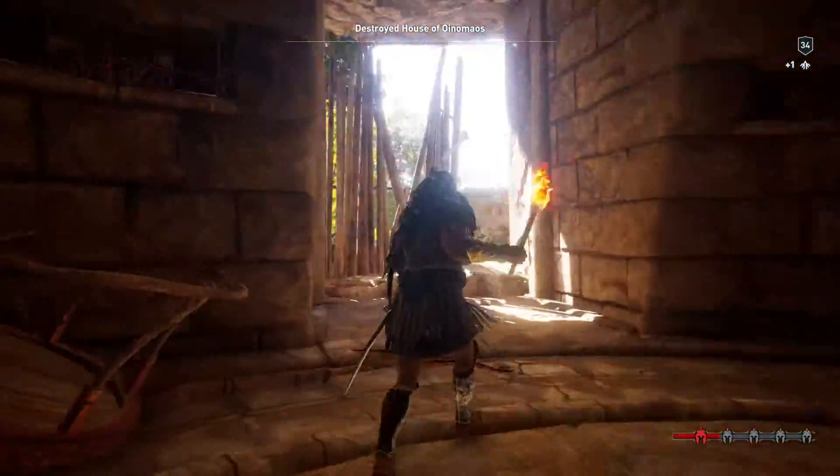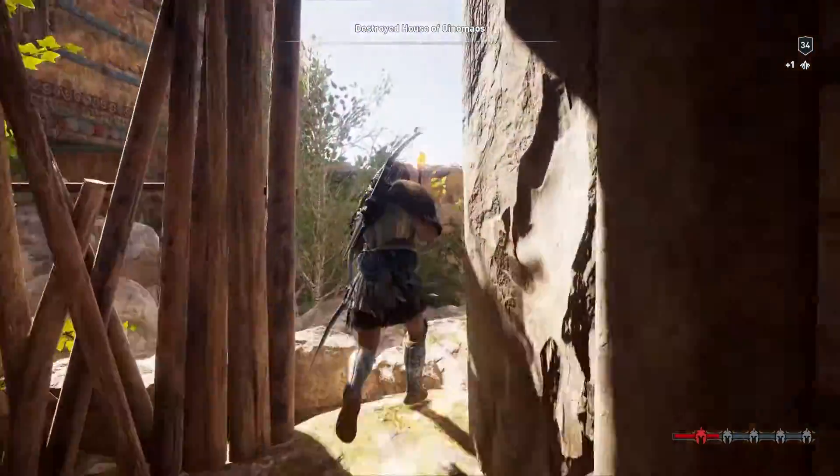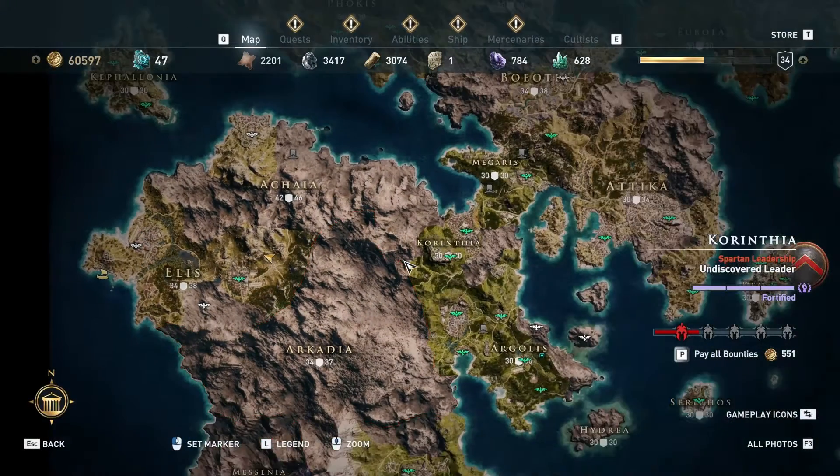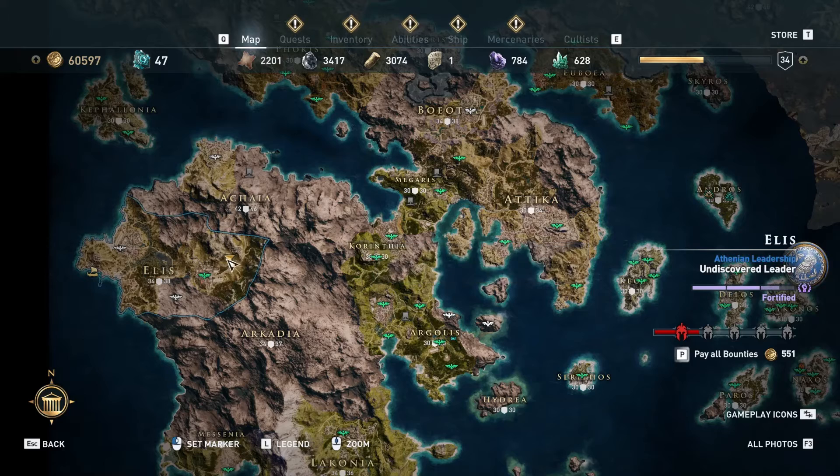Out into the sunlight. And now for the map location — it's in Elise, on the left-hand side of the map, or the west side.